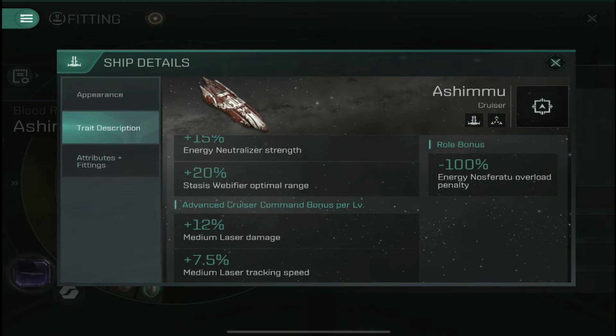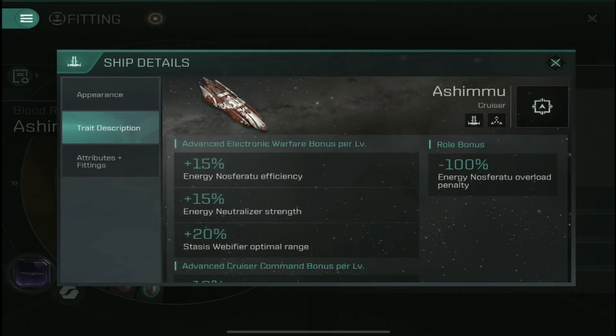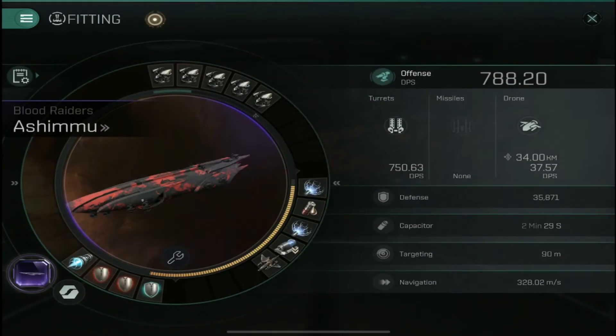You also get some damage and tracking bonuses, which are obviously very important. The key thing is the roll bonus — a minus 100% energy NOS overload penalty — which causes the NOS to basically act like a neutralizer. In a typical situation, you can't NOS a target ship lower in cap than what you have yourself. If you have 20% cap, you can't take the enemy below 20%. This roll bonus lets you exceed that and actually take your target ship to zero cap, which is huge — because without cap they typically can't burn away, repair themselves, or even fire weapons.